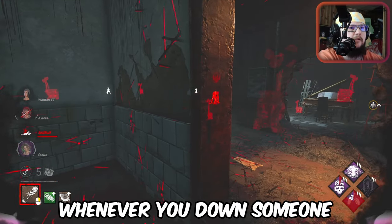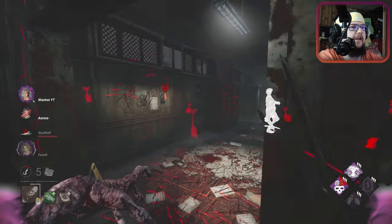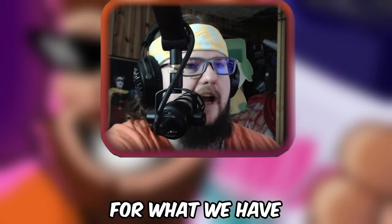Whenever you down someone, if there's someone nearby, at least try to get them weakened so that's an easier chase later. Get infected please. She's gone — this is a pretty spooky map for what we have.